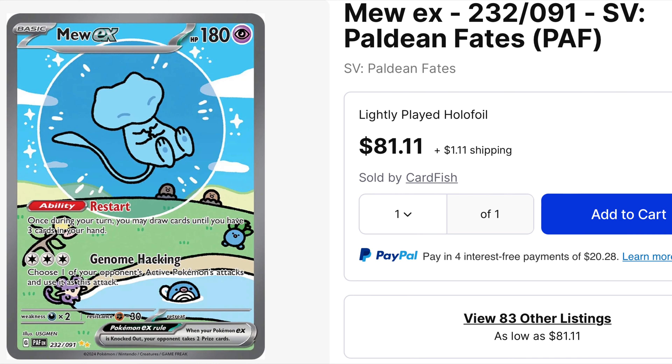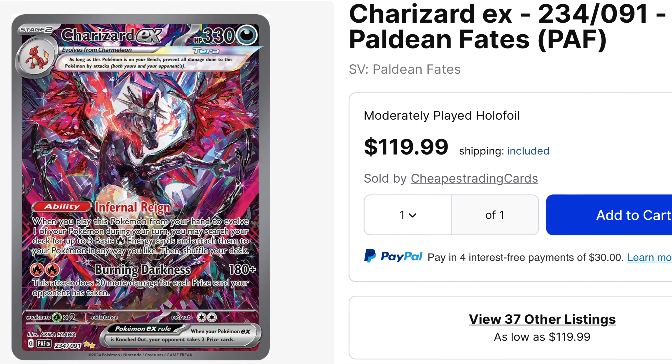Coming in next we have our Mew ex at spot number two out of ten — a beautiful card and super sick shiny to add to your set. And of course the biggest chase card in the whole set of Paldean Fates is going to be the Charizard ex.